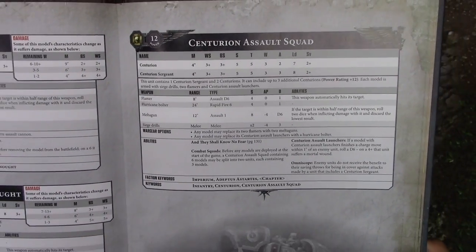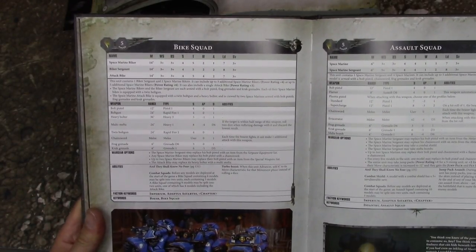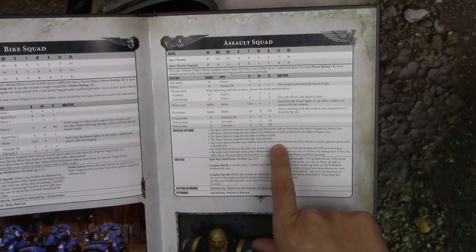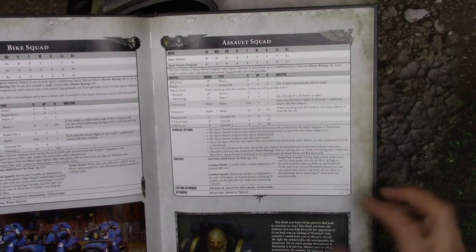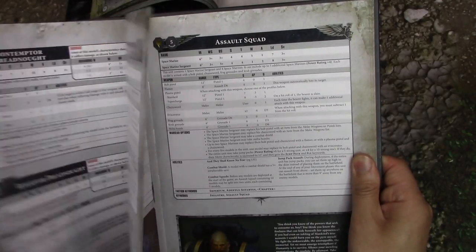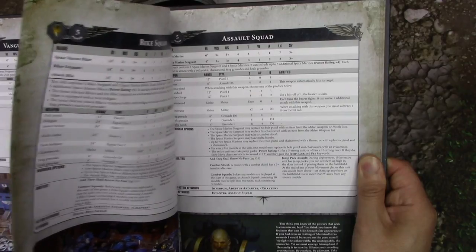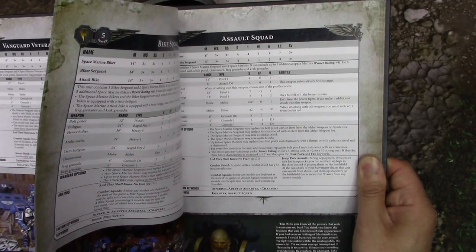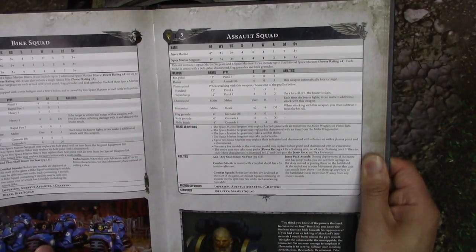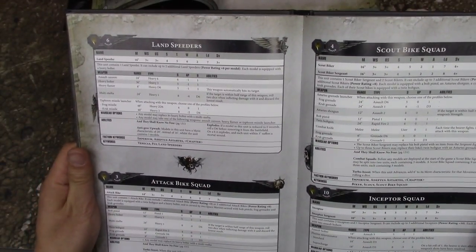Centurions haven't really changed. Bike Squad is here. For the Assault Squad, the FAQ clarified that two Space Marines can replace bolt pistol and chainsword with a flamer or plasma pistol and chainsword. Comparing Assault Squad to Vanguard Vets: Vanguard Vets have extra attacks — 2 and 3 versus 1 and 2 — and higher leadership, 8 and 9 versus 7 and 8. Assault squads are fast attack while Vanguard Vets are elites. Land Speeders and attack bikes are here too.